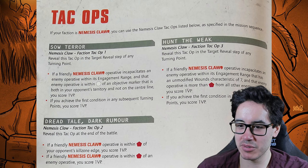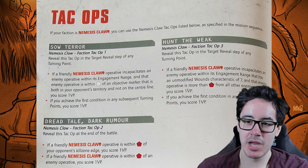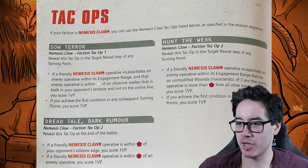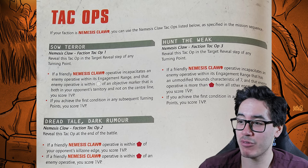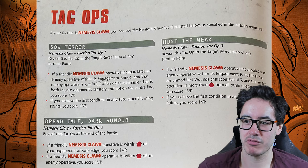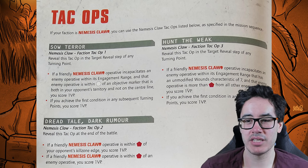Dreadtail Dark Rumor scores at the end of the battle if a friendly operative is within red of your opponent's kill zone edge and within red of an enemy operative. This is actually not too bad — you can just leave someone alive and stalk them, though it requires more planning. It's the best of their Tac Ops but still a win-more option. Hunt the Weak requires incapacitating an enemy within engagement range that has an unmodified wound characteristic of seven and is more than red from all other enemies — far too restrictive. Even making it eight wounds would have been better.